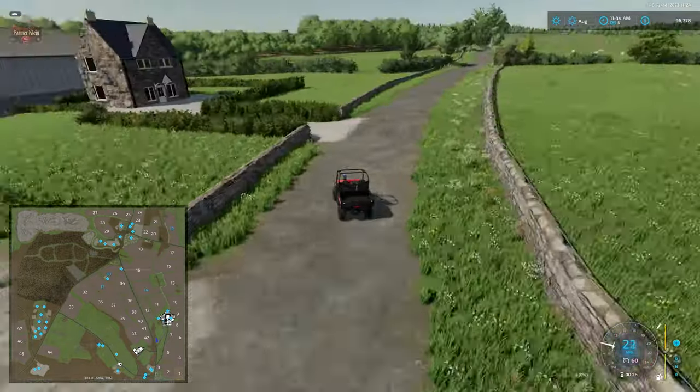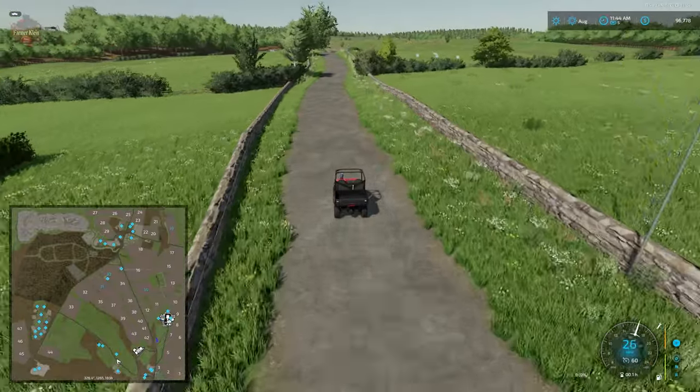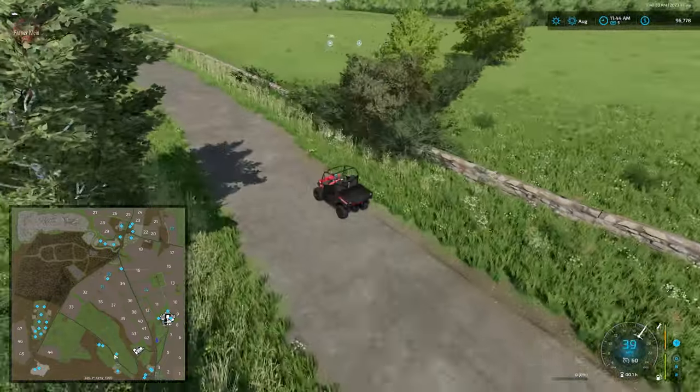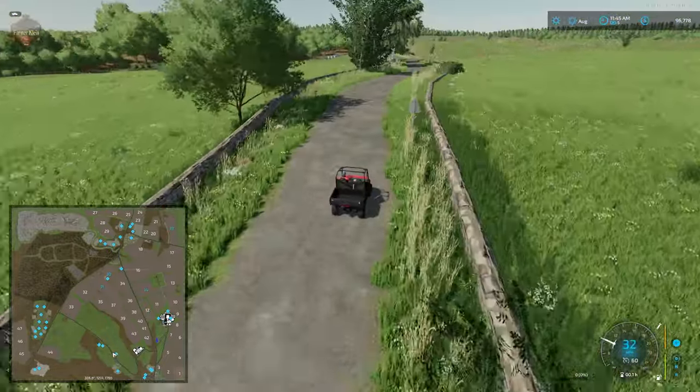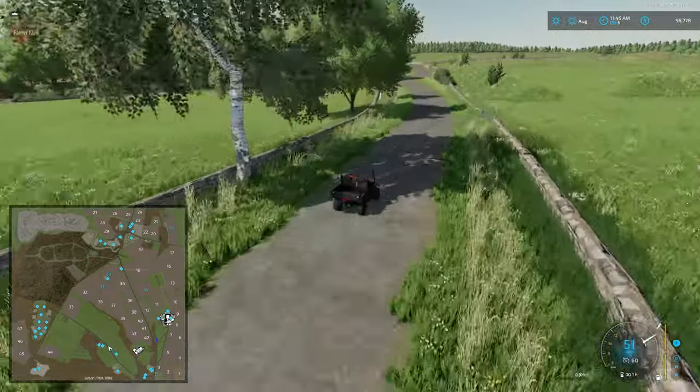Just to the west of this farm, we find the two sheep pastures — one on the left, one on the right. We could put down more sheep pastures, as that is the only real custom placeable on the map.